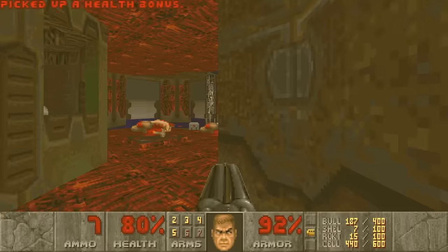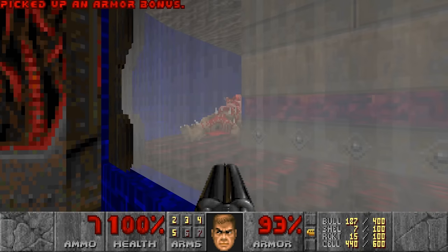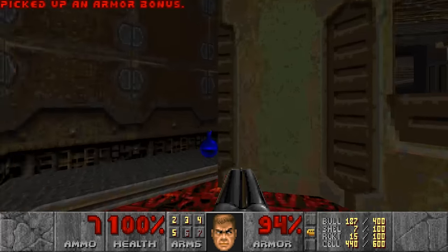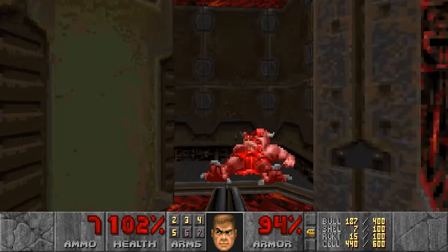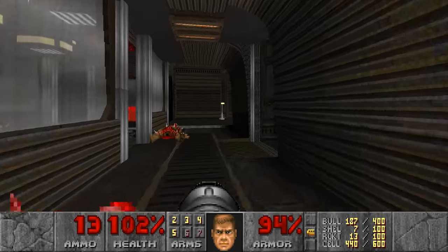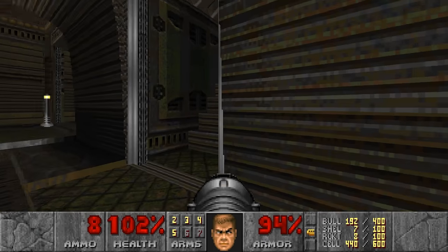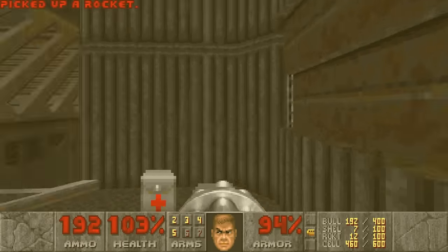Armor that I don't need — I do want the health though. Nice conveyor belts — they don't seem to carry the corpses though. Did I grab all the ammo here? Yes I did. I have quite some rockets and a lot of cells but no Plasma — that is unbelievable. There's a helmet here. More Plasma and another switch.